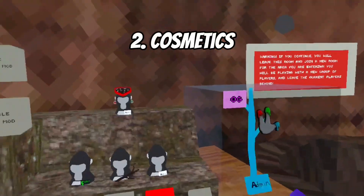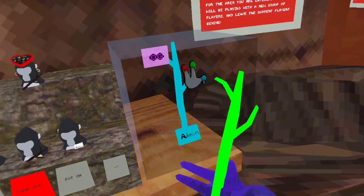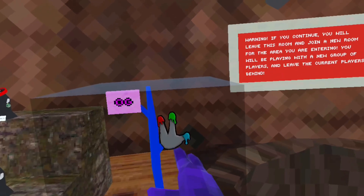Now I'm going to show you the cool cosmetics. As you can see right here, there's an RGB stick and admin badge. So the stick — moderators, trial mods, and up get this. Admin badge — you really can't see it, but it looks like that.